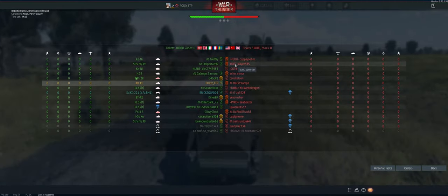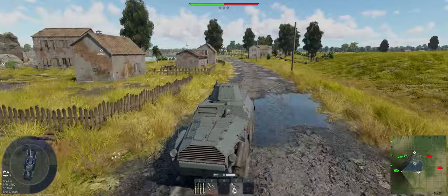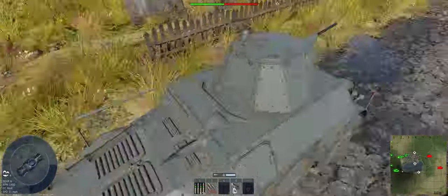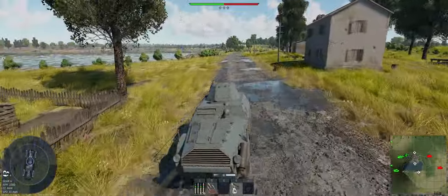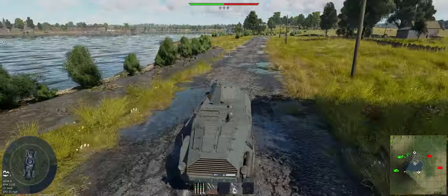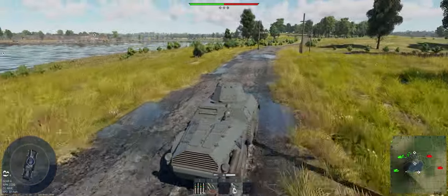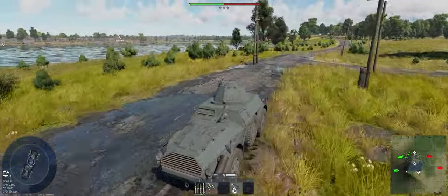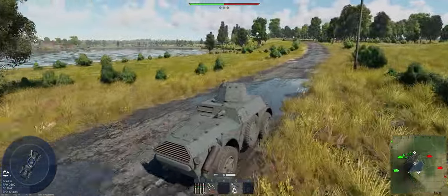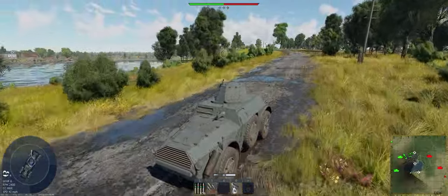They've got a team of four over there — that'll make it interesting. Let's hope they're going towards A. It's going to be tough to take on four guys working together all alone. We did get a buddy who spawned behind us, but it's going to take him a while to get there. Normally I'd be off to the right, but this thing is much faster on the road or asphalt than it is off-road — so maybe less safe, but we're limiting our exposure.